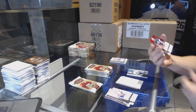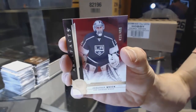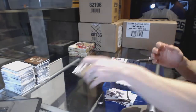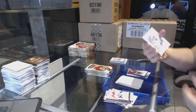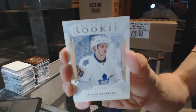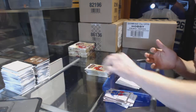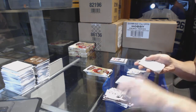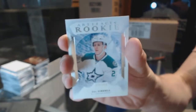We've got a Stars numbered to 499, Jonathan Quick. Rookie numbered to 999, William Nylander. Rookie numbered to 999, Essa Lindell.